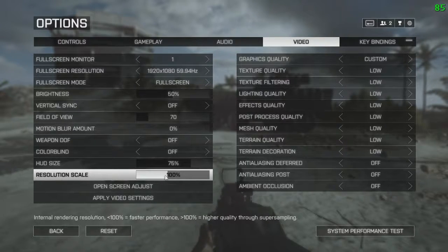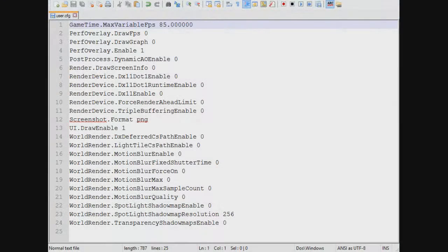This is pretty much everything in-game. I'm going to show you my user config file now and give you some tips and tricks about that. Here I've got my user.cfg file — CFG stands for config. What I have is GameTime.MaxVariableFps set to 85, which basically locks your FPS at 85.